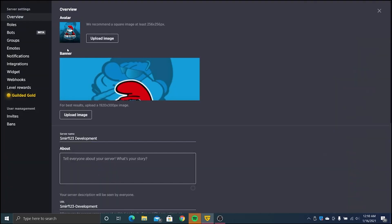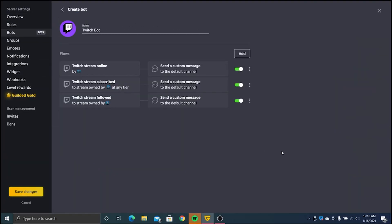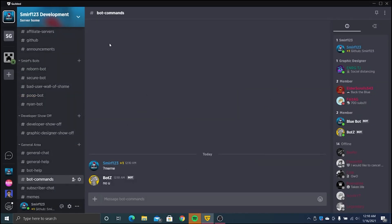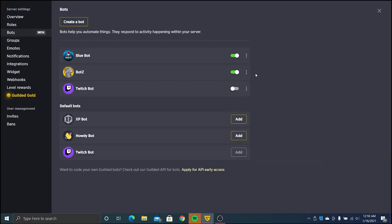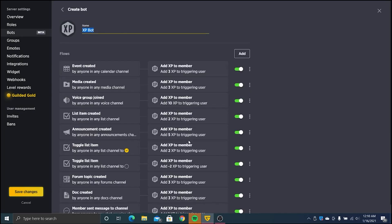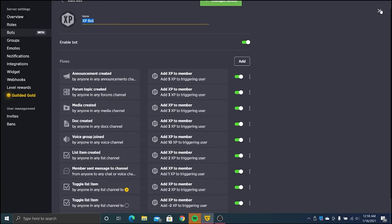What about Twitch? Gilded has a very simple Twitch bot. You can just add it to your server, save changes, and it'll handle all your Twitch functions. But I like to do everything on my own. The only one I wouldn't suggest doing on your own is this one — there's a lot of things you've got to do, so I might actually just turn it on.